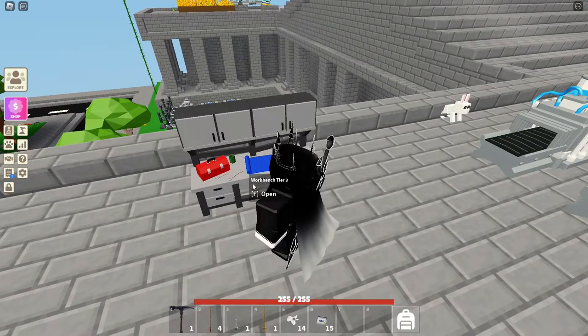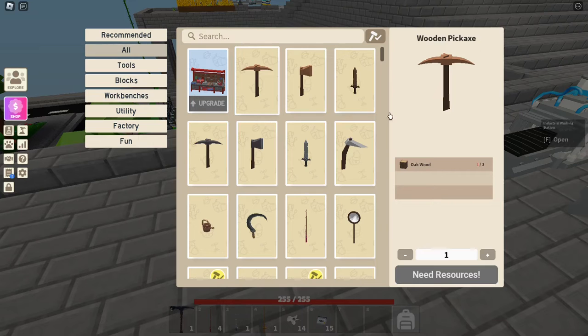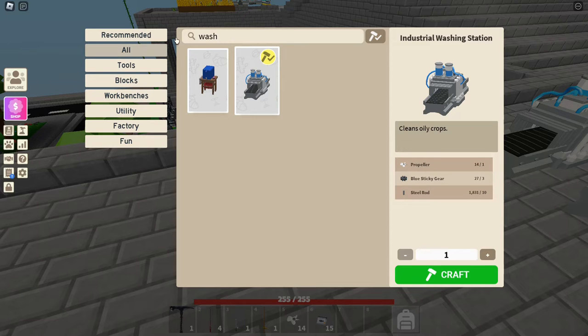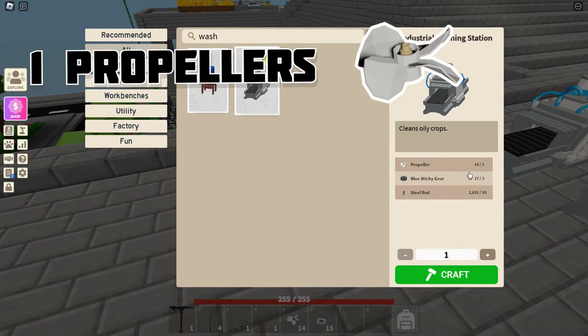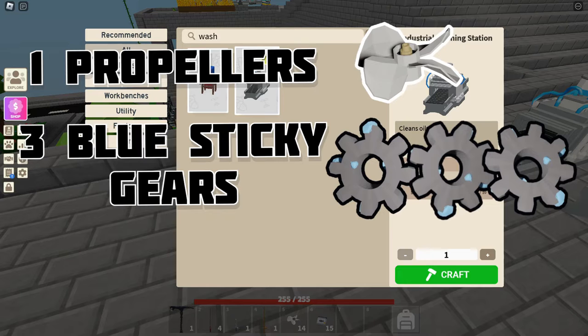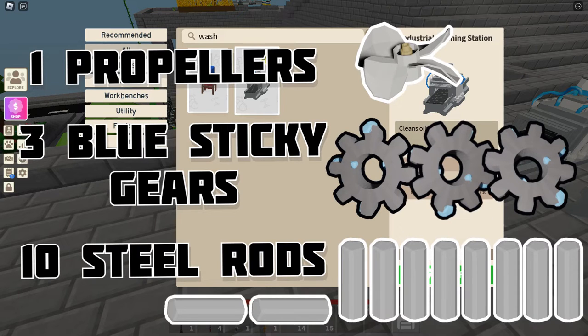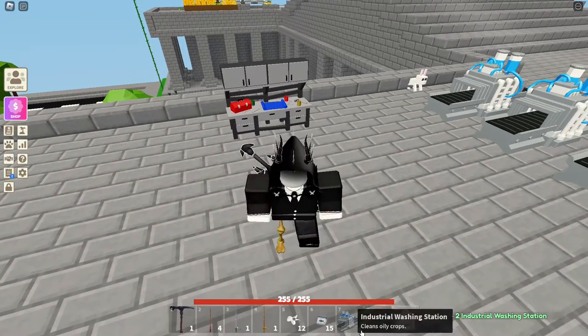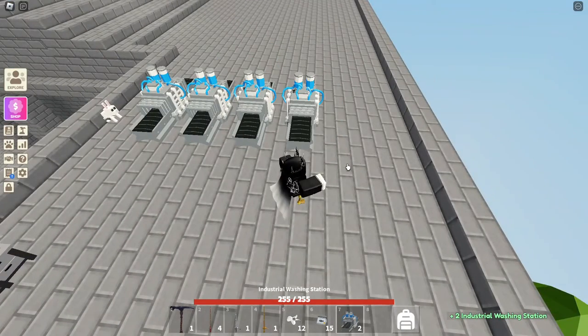If you want to craft the washing stations, go into a tier 3 or tier 4 workbench and search up 'wash' and it will be there. What you need is one propeller, three blue sticky gears, and 10 steel rods. Quite easy, to be honest — nothing too much. And then bang, easy. Another two smelters.